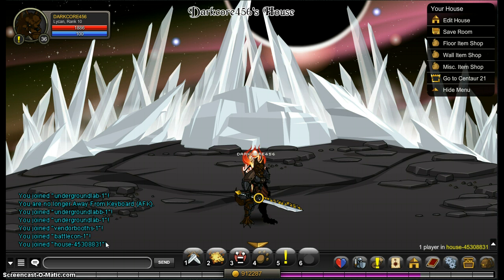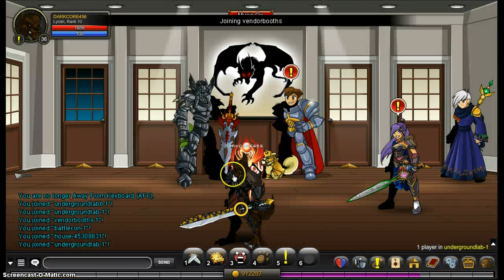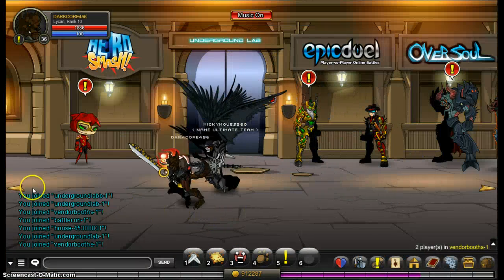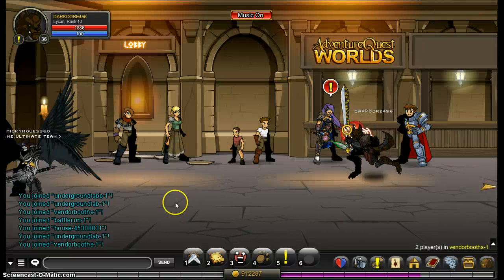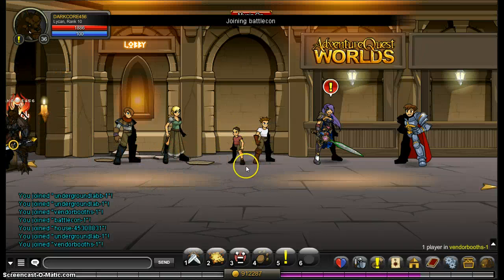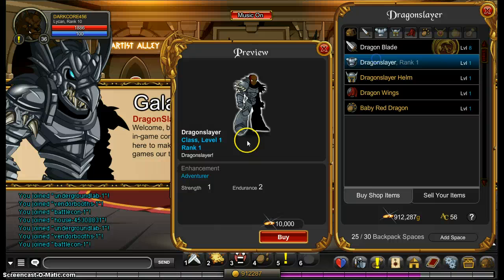So for the Dragon Slayer class, you must join Underground Lab. You go down here to Vendor Booths, go to the left, keep going down, now you talk to this person here, Galunov. Click Dragon Slayer, and here's the class. It costs 10,000 gold. You don't need to be a member and no ranking up — just buy it if you have enough money. So that's Dragon Slayer.